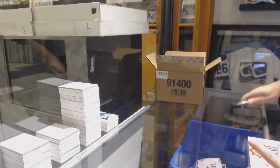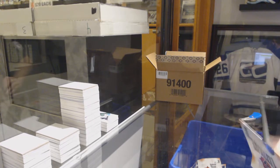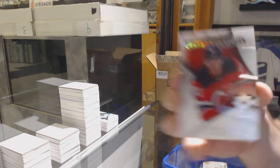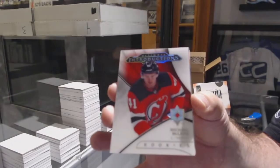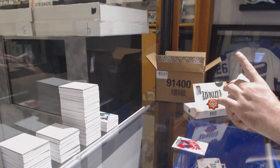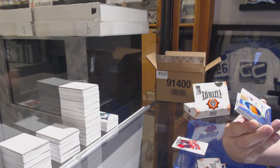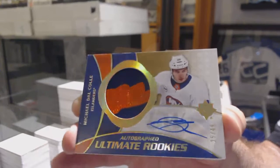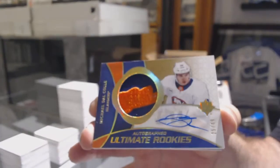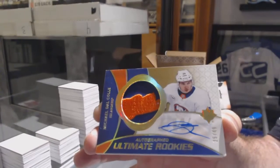If anyone doesn't know how our checklist works — Be Golden, do you mind just dropping a link? Because I feel like once people use it, they won't go back anywhere else. It is the most interactive checklist on the marketplace. Ultimate Introduction of Michael McLeod for the New Jersey Devils — oh, that's the first one we got of these. A ultimate rookies retro patch auto rookie to 49 for the Islanders — Michael Dow Cole. Retro rookie patch auto, Michael Dow Cole.